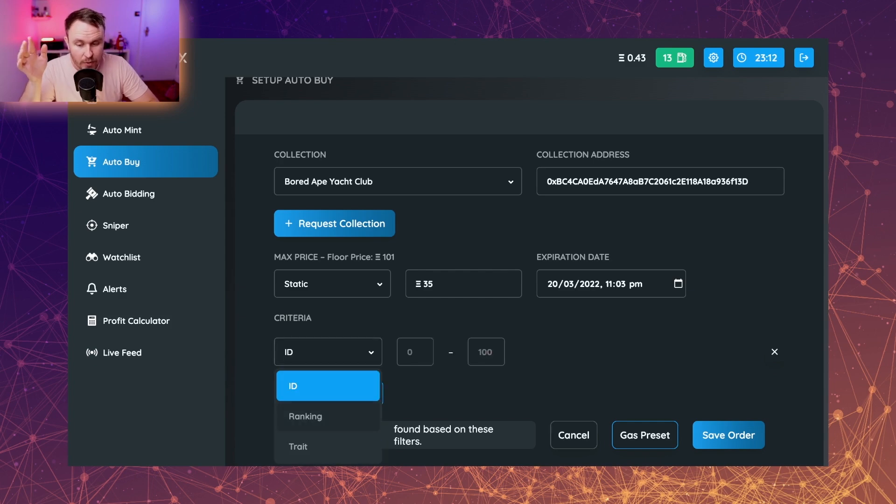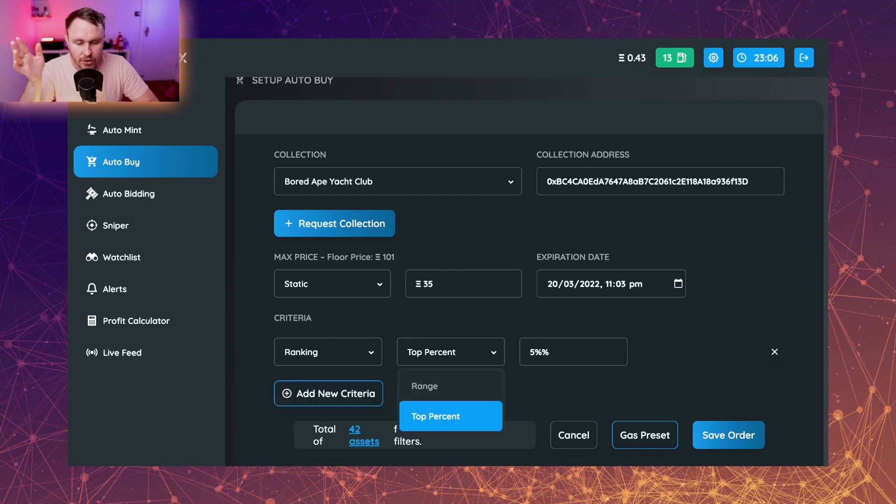You can also choose particular IDs that you actually want - essentially the mint numbers. Or you could also hit a ranking, so you could say you want a top 10% Ape or top 10% Azuki and spend this much, which will then execute that trade for you. You don't need to be sitting there hitting refresh on OpenSea. Set this up, get it going, and it will buy for you. It means you can determine where the bargains and arbitrage opportunities are, and when someone lists one, it gets scooped up.